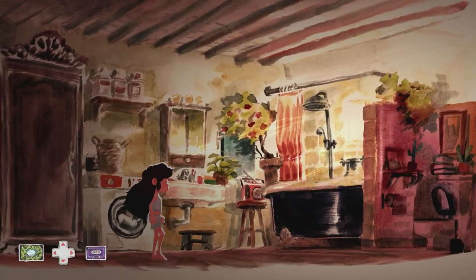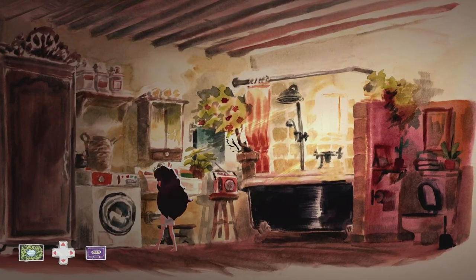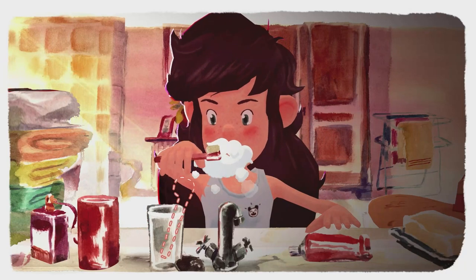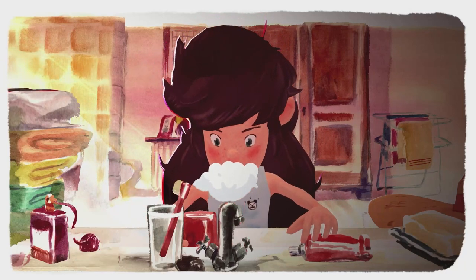Head out, and as it's a new day we're going to head to the bathroom and use the toilet. Once done, head to the sink to brush our teeth. Use the right stick to grab the toothpaste, get them close together to apply it, then move the toothbrush back and forth. Place the toothbrush back in the glass and pick up the red cup to rinse our mouth. Grab the outfit from the top left.